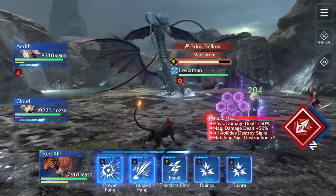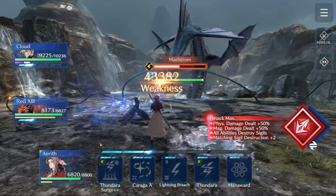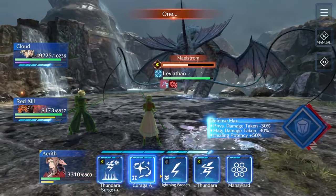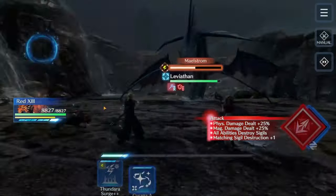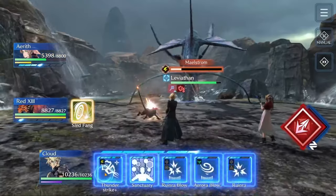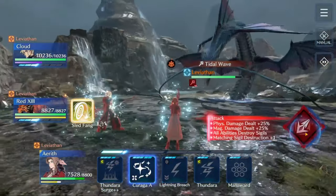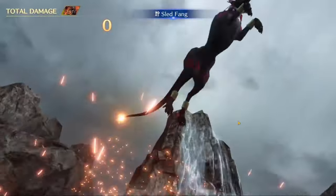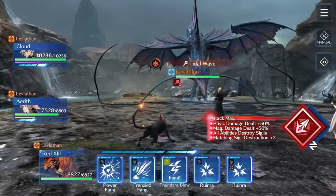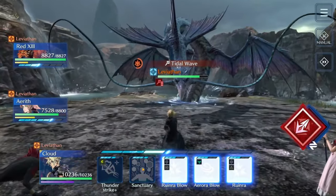Every time I see Cloud, I'm going to jam whatever I can on him because I really don't want him to use Sanctuary again. I'm using Aerith here to just clear up those last few magic defense debuffs while Cloud gets in as much damage as possible. Red has kind of been focusing on the lightning resist debuff, but I need him to do Frenzied Fang to start dealing with some of this magic attack. We cleared the lightning gauge right before his charge was complete, which is going to help with the amount of damage Tidal Wave does here.